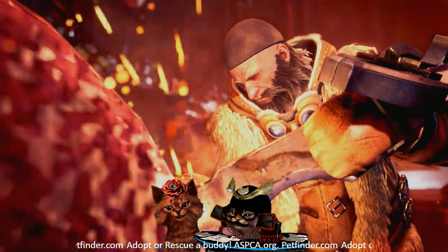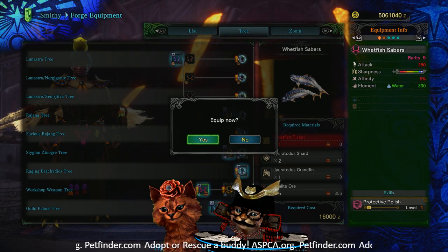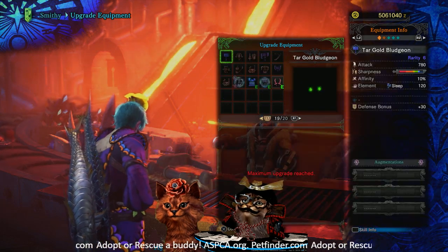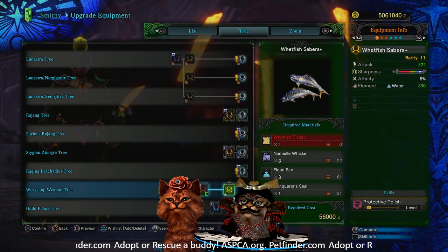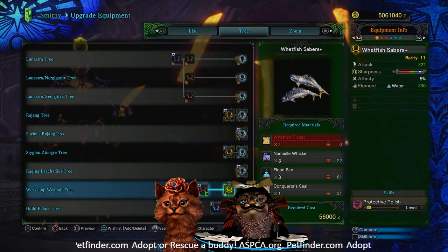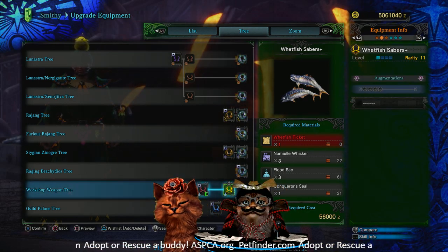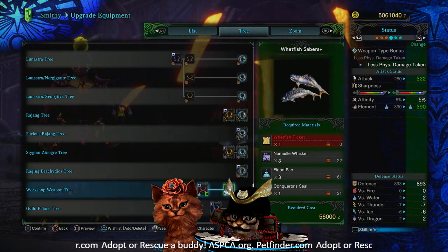I always think it's hilarious when they craft something like this — all this metal and stuff, and you also need some wet fish. Anyway, for the upgrade — the Wet Fish Sabers Plus — you're going to need one more ticket, three Namielle whiskers, three Flood Sacks, and a Conqueror Seal. You'll get a Rarity 11 set of dual blades with 322 attack, good pink sharpness, 5% affinity, water element, Protective Polish as a skill, and four augmentation slots. I don't use dual blades, so guys, let us know in the comments — is this good?